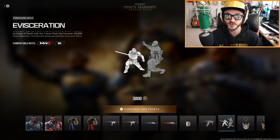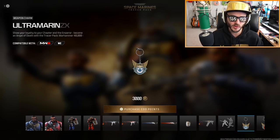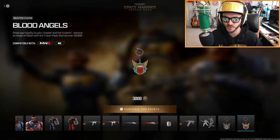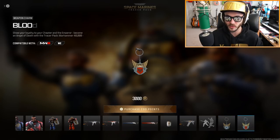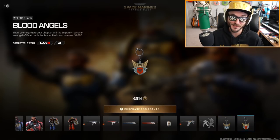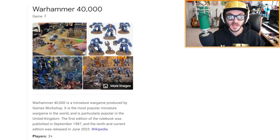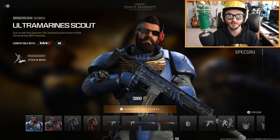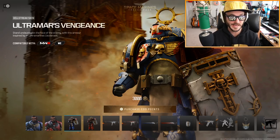You also get a Brecci called Contempt — and if you use this blueprint you get the gore effects too. There's a finishing move called Evisceration but we don't get to preview it. Looks like you also get two weapon charms. Oh wait — is this for two different factions? Is this why they have blue and red? We have the Blood Angels and the Ultramarines. Now I'm sure you can tell I'm a massive Warhammer 40k fan — it's a miniature war game produced by Games Workshop, the most popular miniature war game in the world. I definitely know what I'm talking about.